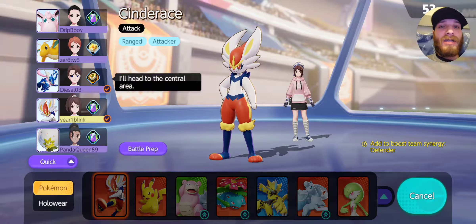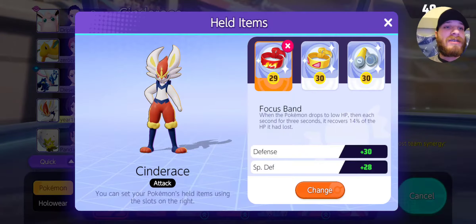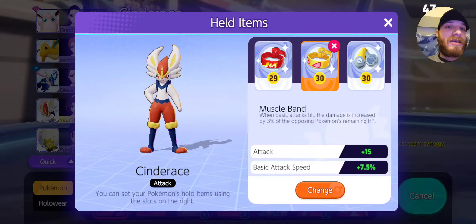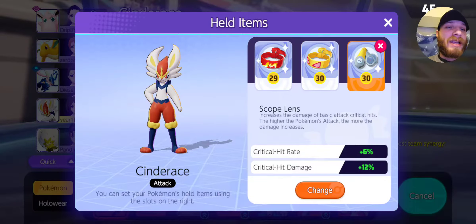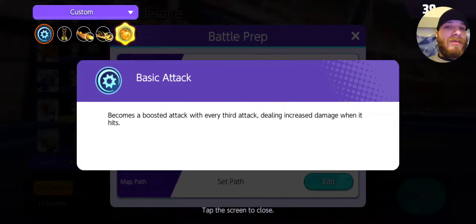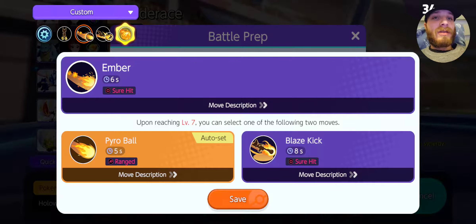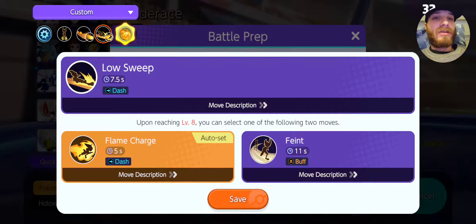We got Cinderace — you guys want to see my moves and items? Check it out. Using the Focus Band, Muscle Band, and the Scope Lens. And we're using Pyro Ball with Flame Charge.